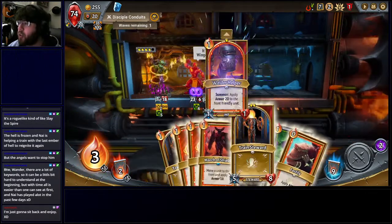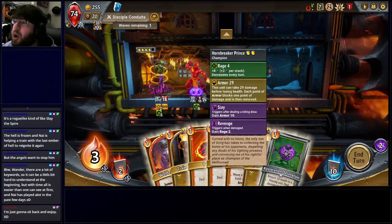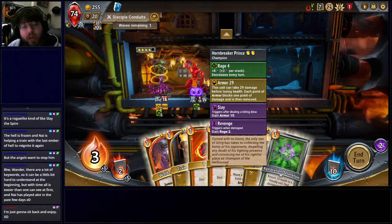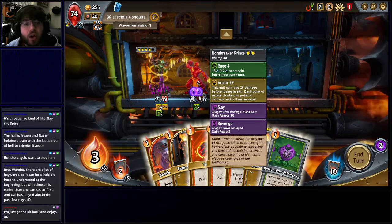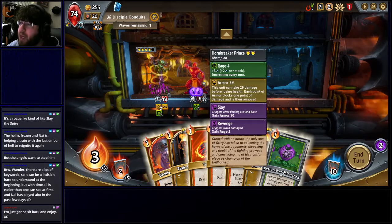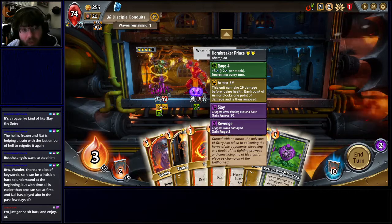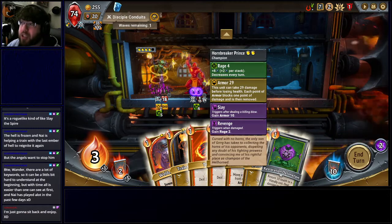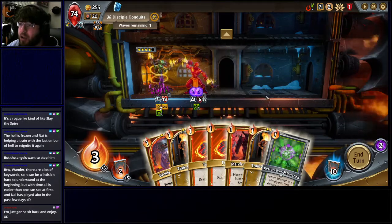Right now my strategy is: number one, upgrade my champion — that's my Hornbreaker Prince. He has Slay, which means this ability happens whenever he kills something. He has Slay: Armor 10 — every time he kills something, he gets 10 armor, which is temporary hit points that stack up and stop him from taking damage. He also has Revenge and Rage 2. Revenge says every time he takes damage, he gains two stacks of Rage. Rage says he gets plus two damage for every stack. Rage decays at one stack per turn.